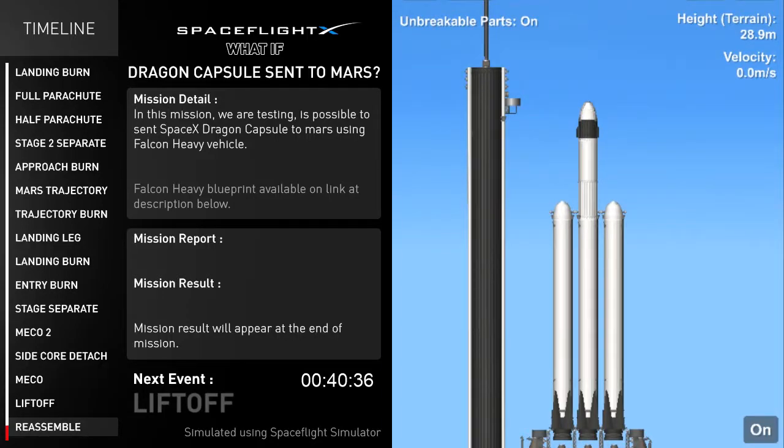This is the view of Dragon capsule on the top of Falcon Heavy vehicle. Today's mission is a flight test to send Dragon capsule to Mars using Falcon Heavy. Falcon Heavy blueprint is available on the link in the description below. Hello from Spaceflight X, I'm an engineer at Spaceflight Simulator, and welcome to the video.